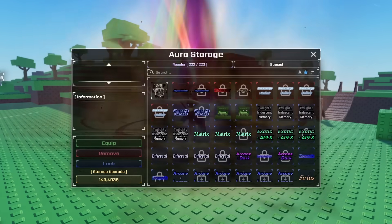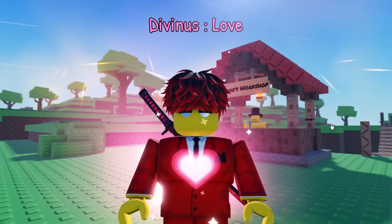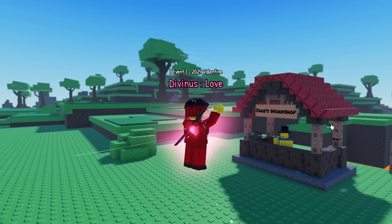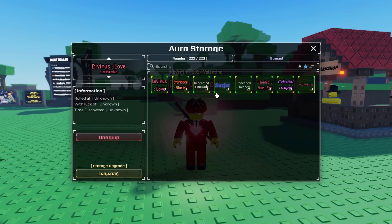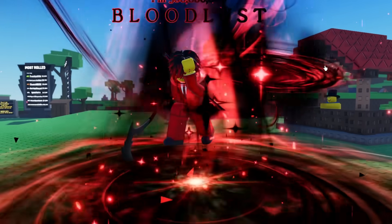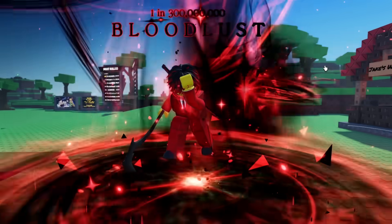I need to put my lucky aura on. Let's go to special - divinous love. I always cook with this. I literally cooked my bloodlust with the divinous love. Let me use it one last time, because there will be a rollback on auras. Auras you got - wait, I didn't get this with a heavenly two. I get to keep the bloodlust!